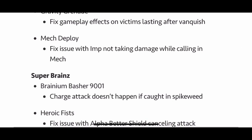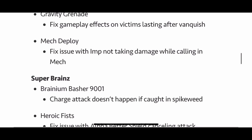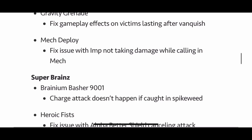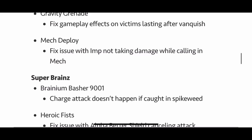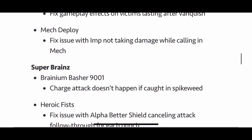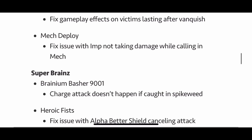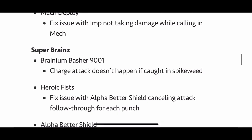Fixed issue with Imp not taking damage while calling in mech — are you kidding? Oh my goodness, this is huge! I thought that was just a part of the game; I didn't know that was a bug. So now when the Imp is calling in the mech, you'll be able to shoot it, which is huge because a lot of Imps just use that as a last resort — when you're killing them on low health, they call in their mech and survive.